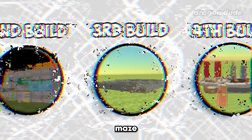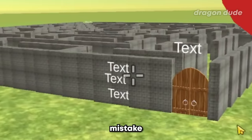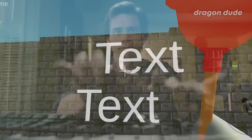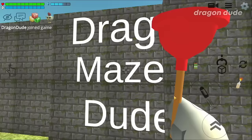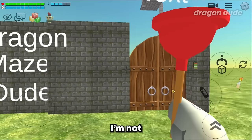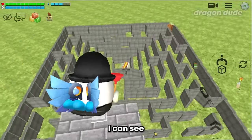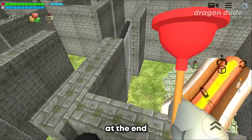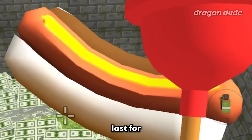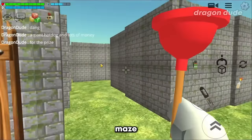Now time for the next build: a maze. Here's the maze, and I can see a text mistake - let me fix that. They also have an elevator to see a top view. I can see the end of the maze from here - at the end there's a pile of cash and a giant hot dog that could probably last for weeks. I want to win that prize, so let's go into the maze!